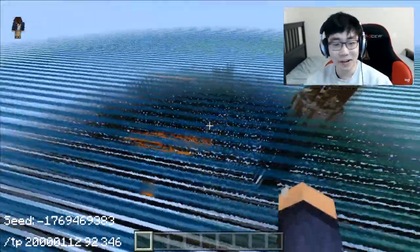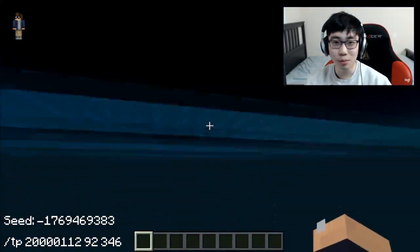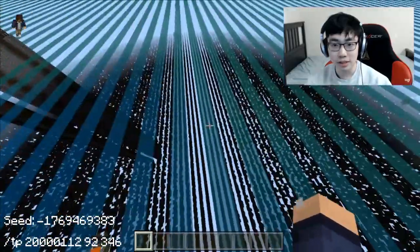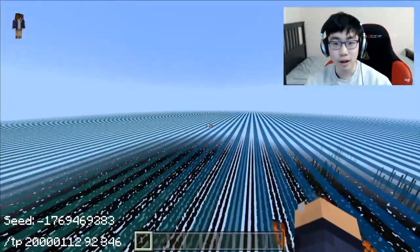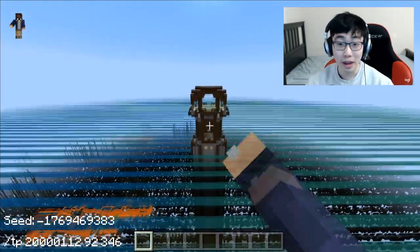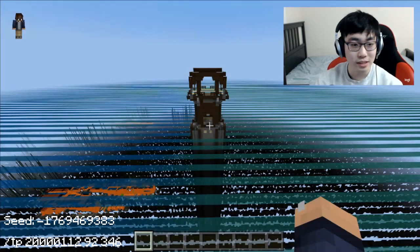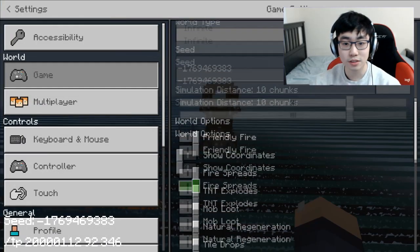Now you guys can see what it looks like - this looks so trippy guys, this is not normal at all. It's actually just water but you guys can't even move side to side, which is kind of weird. You're kind of just stuck here. Whoa, and there's pillagers just spawning and they're all just falling to their deaths!